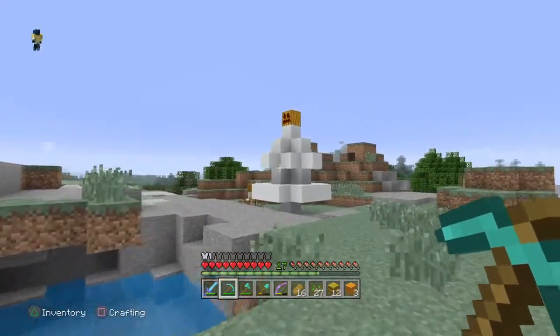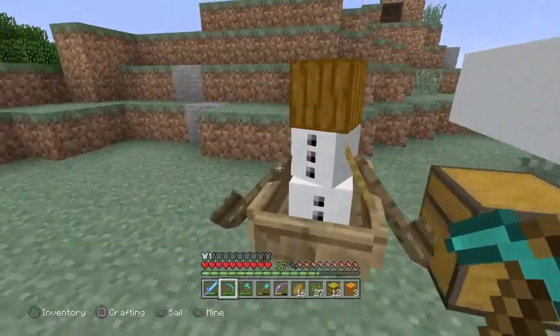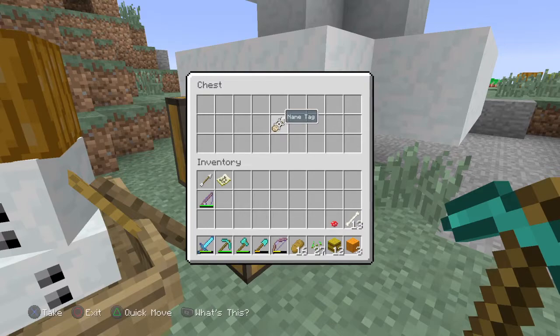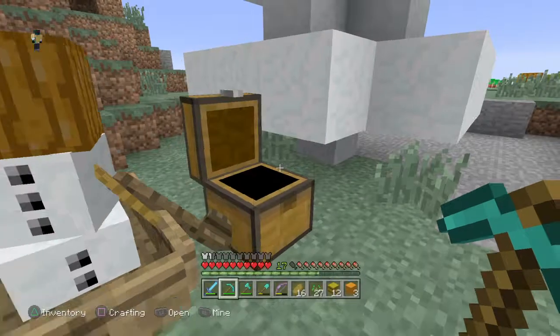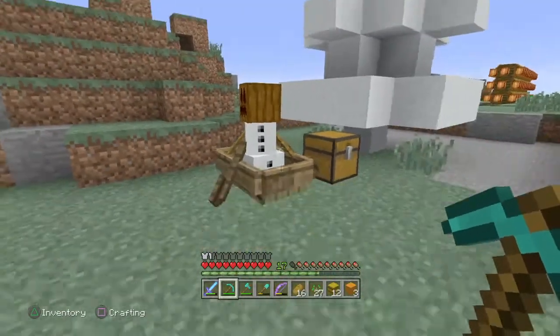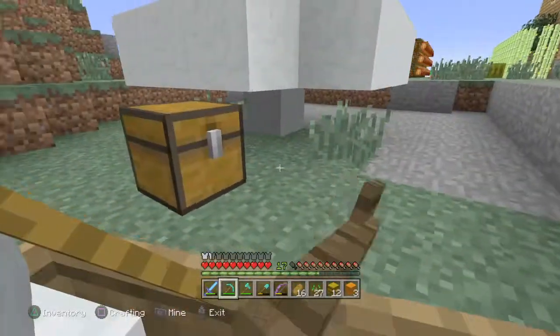Wait, what's that? There's like a tree made out of snow, and there's a snow golem here. A name tag! So this can be one of our new pets, I guess. It's in a boat. I don't know where that came from.